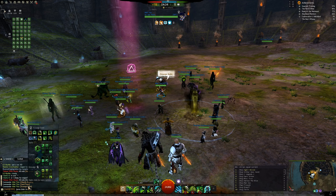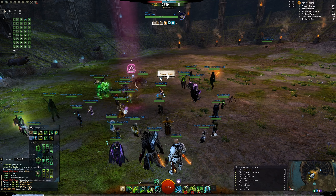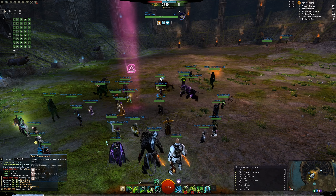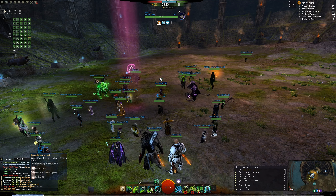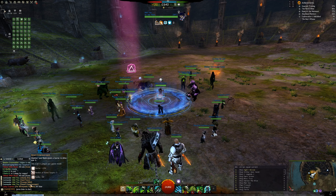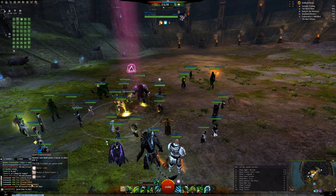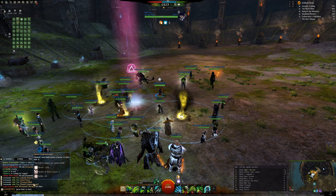I'll share the build I'm running at the moment. There's one trait that's different from before: Desert Empowerment. You didn't use to run this before because you'd already have barrier from your F3 and F5 on 5 people. But in this new upcoming meta, you'll more likely than not put shades on allies when you push. The Reapers will be pushing in front with the Firebrands, and you'll be dropping shades where your allies are — so you'll be giving your allies more barrier with Desert Empowerment. For the rest, the build is pretty much the same.